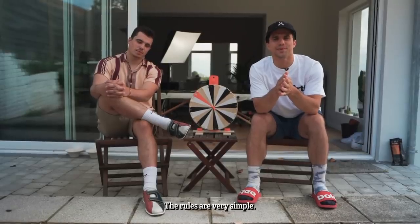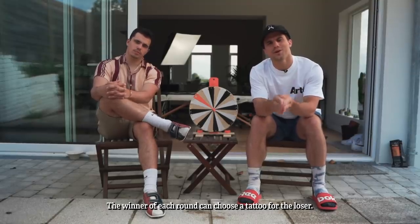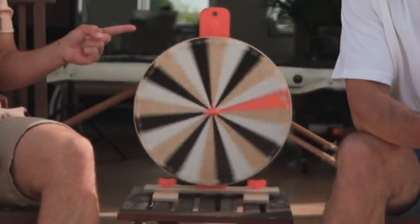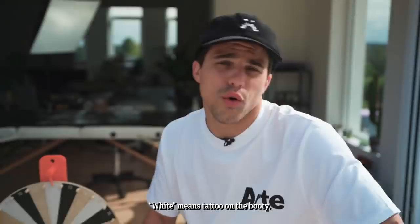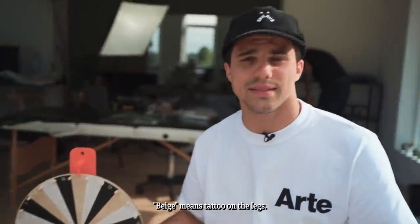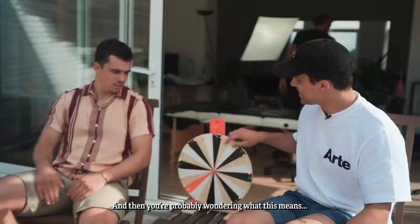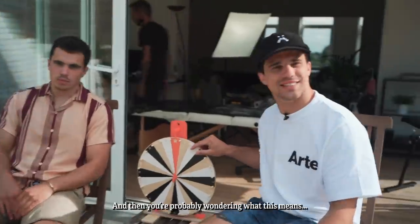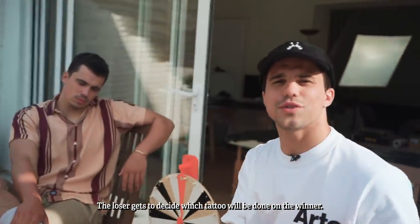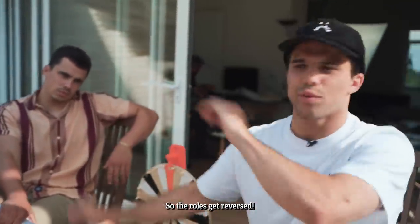The rules are very simple. We're going to play three rounds. The winner of each round can choose a tattoo for the loser. The loser then gets to spin the wheel, which will decide where the tattoo will be done. White means booty, beige means legs, and black means that you can choose wherever you want it to be tattooed. And if you land on the joker, the loser gets to decide which tattoo will be done on the winner — so the roles get reversed.